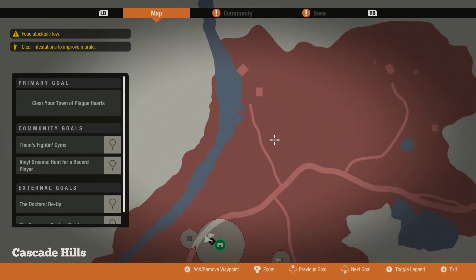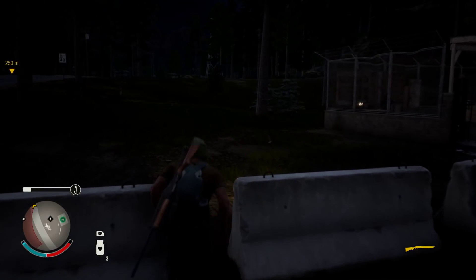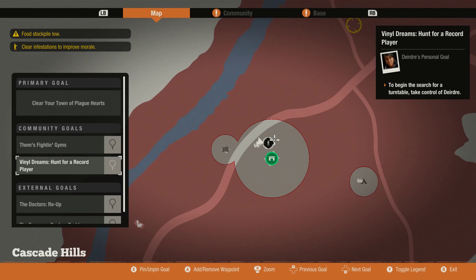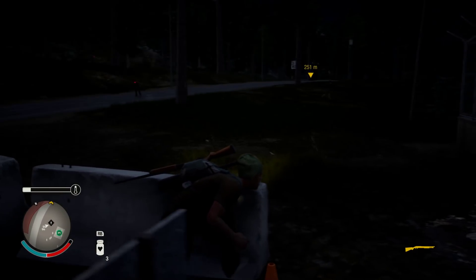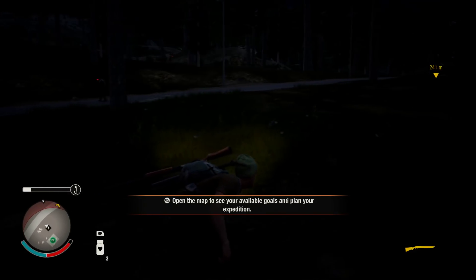We'll take away the kitchen there — I shouldn't be doing this while out in the middle of nowhere but whatever. Build a kitchen. I don't want to build a gym, I want to build a watchtower to defend against all the bloody hordes I'm going to be getting. Is there a car on this road? No. Deirdre activated a side quest — she wants a turntable. That wasn't just a throwaway joke, that's actually a side quest. That's a little strange.